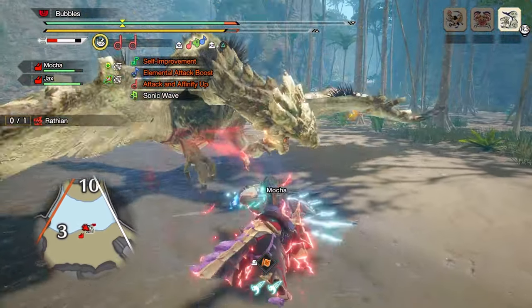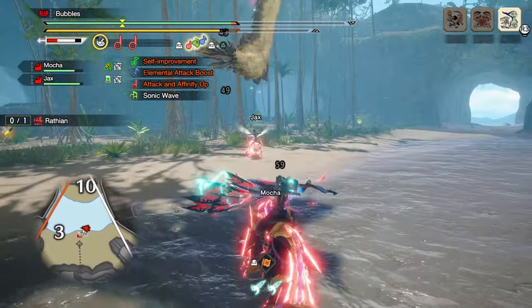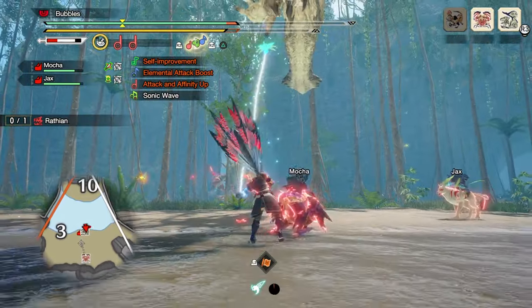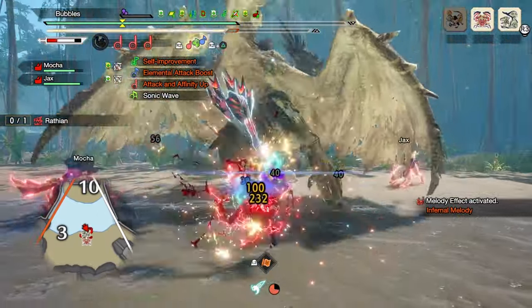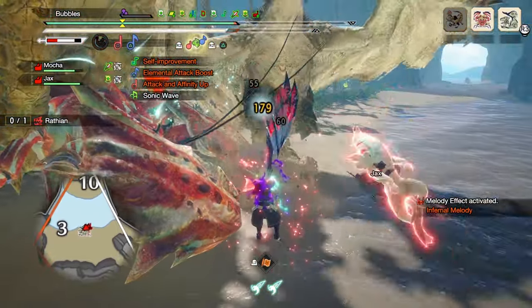Next, I'll quickly go over Infernal Melody usage. If you've been beating the monster for a little bit, you should be pretty close to having an Infernal Melody. It can be activated one of three ways: from the end of your Silkbind Shockwave, Magnificent Trio, or the end of Slidebeat. Generally speaking, you want to get out as many Infernal Melodies as possible, especially when a monster goes down, as you can maximise its damage.